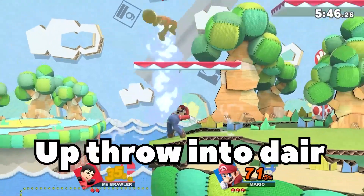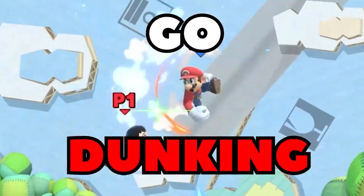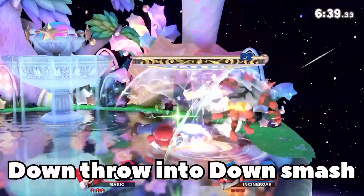How to play Mario in 30 seconds or less. Up throw into down air is your combo starter, then go dunking. And if your opponent is stupid, down throw into down smash works too.